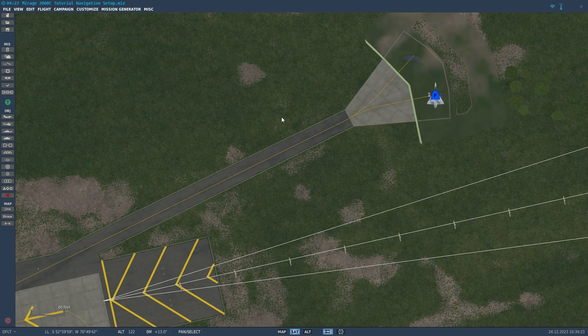Hello everyone, this is Locko S, and welcome back to DCS World for the Mirage 2000C. In this tutorial series, we're going to go over how to create a data cartridge for the Mirage 2000C for inputting waypoints into the system, as well as actually inserting the data cartridge into the Mirage 2000C and uploading those coordinates into the Mirage.